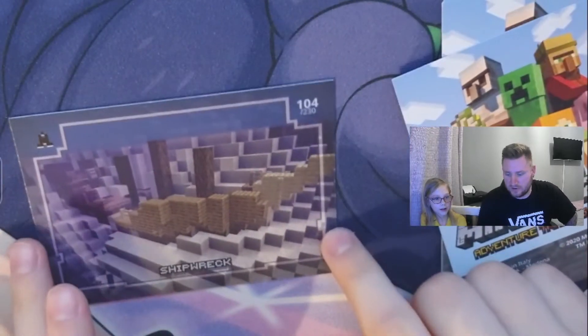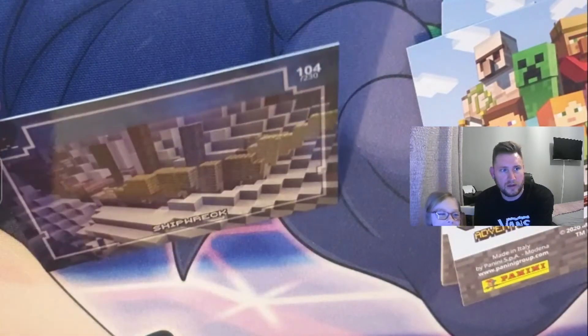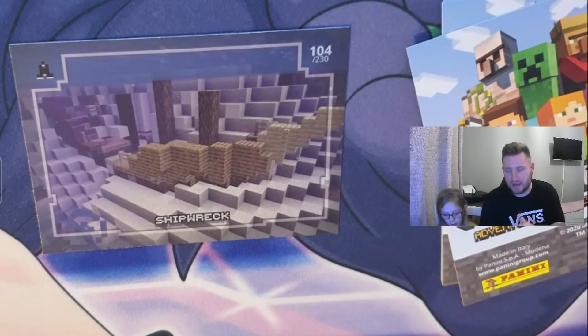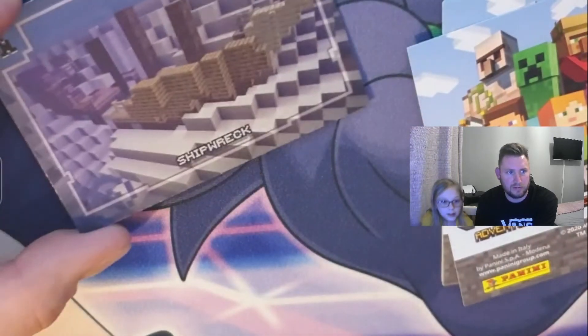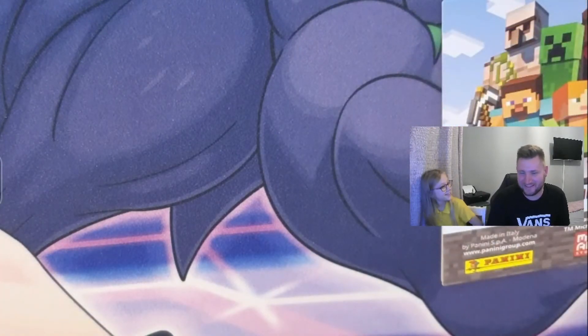Right, next pile! Drum roll please — the first card is normally a good one because it's at the back. Oh yes — it's a Shipwreck! It's a shiny as well, got a slight sheen to it. Unfortunately the camera isn't doing it justice but it's got lots of purples and blues in it, really really cool. A Shipwreck is basically just a ship that's sunk under the sea. Awesome!